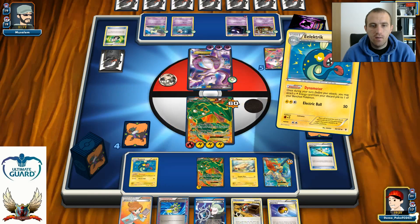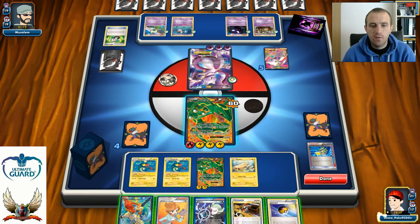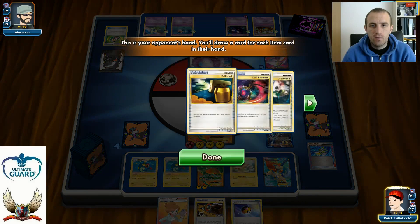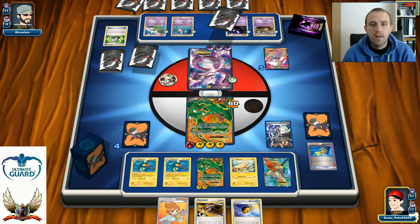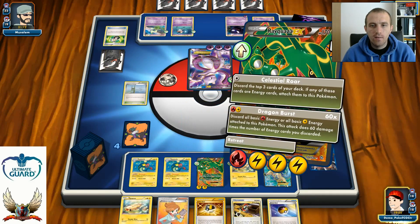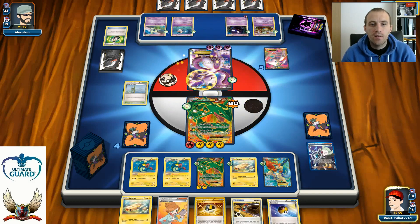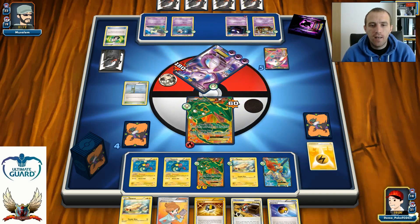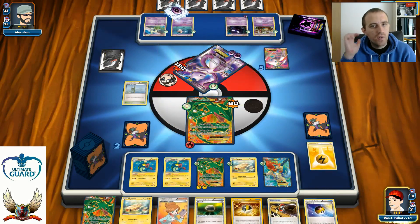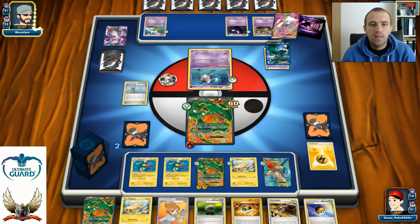I Scoop Up Cyclone my Keldeo to put it back in hand. I use Ghetsis — his hand has Full Heal, Lost Removal, Lost World, and Junk Arm. Not bad — four cards to be drawn. There's a Sky Arrow Bridge. This is going to be Dragon Burst for 180 — all Lightning energies discarded in exchange for 180 damage on that Mewtwo. I take two prize cards: Rayquaza and Floatstone. I know my opponent only has Juniper in hand, so that's a big advantage for me.